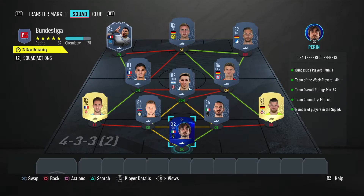Secondly, we have the Bundesliga squad: minimum one Bundesliga player, minimum one Team of the Week player, overall rating minimum 84, chemistry minimum 65, 11 players in the squad. We've got Perrin — just normal Perrin, you don't need the Champions League version, only put him in because that's the one I had in the club. Horn at right back, Scrini and the other center back, Lecomte at left back, Alwa, Muller, and Biglia as the three midfielders, and then Baumann, Gozer, and informed Payette as the three attackers. This one is coming in at 60,000 coins for a prime mixed players pack.